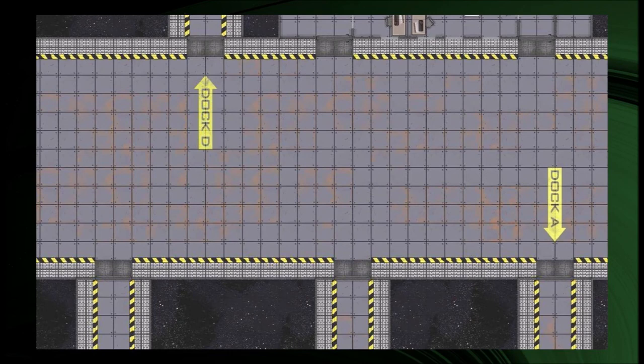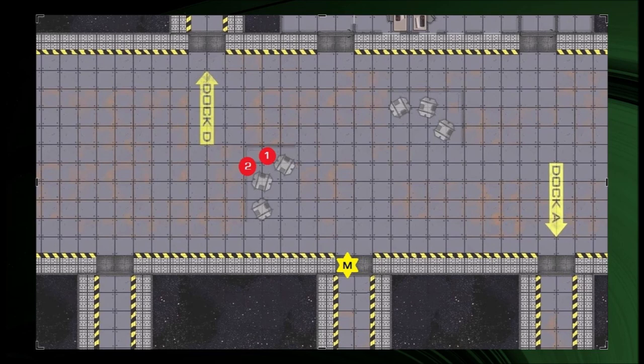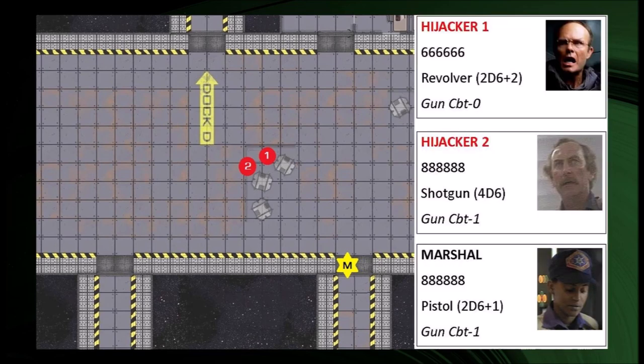Here's our map — the cargo deck of a small space station. We'll imagine this station has been taken over by a gang of criminals, Die Hard style. Our hero is a lone marshal trying to retake the station. The marshal is quietly searching the corridors and peers into a cargo bay where he can hear two of the hijackers arguing. The hijackers are standing just behind some waist-high cargo boxes. The situation as described gives the marshal the initiative — he hears the voices first, gets the drop, sees them, and they probably won't see him. So our marshal gets to act freely for a combat round.